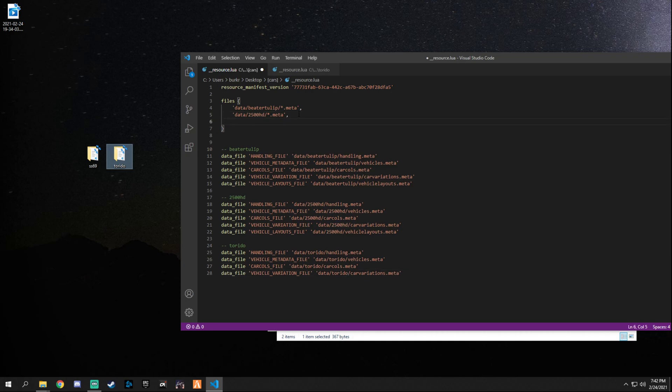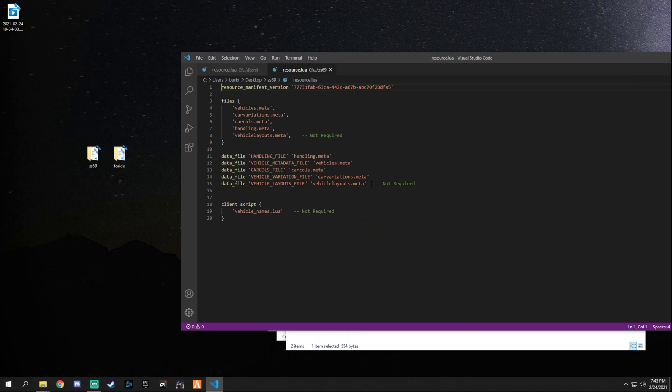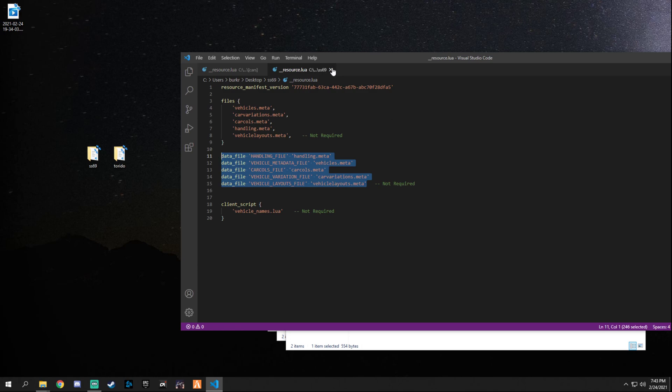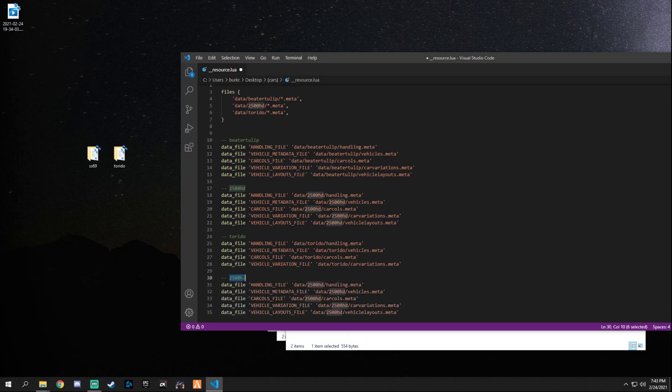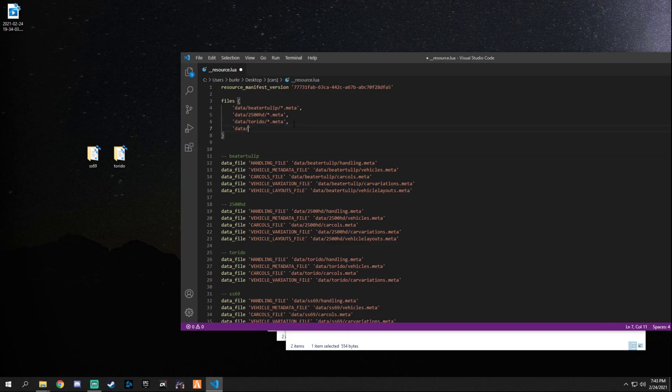Make a new line and rename all of those entries to 'torito.' For the ss69, it has five entries in its resource.lua — some are marked 'not required,' but it does have five. Grab the five-entry block, make a new line, and type 'ss69.' Remember, I recommend always keeping the name the same as the spawn name so you don't get confused and it's easier to find.